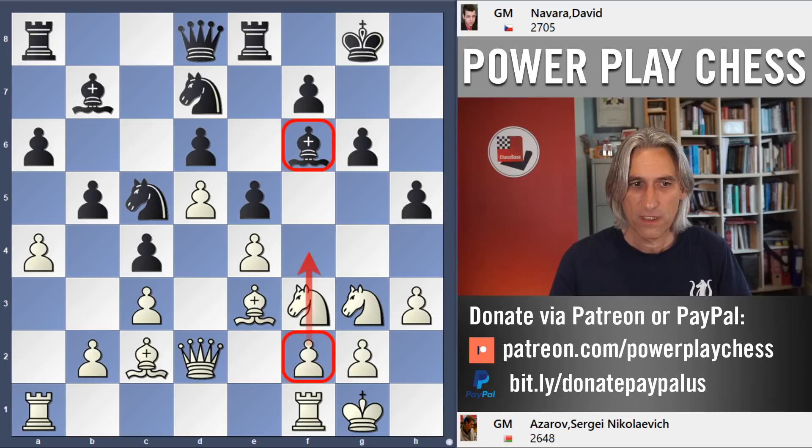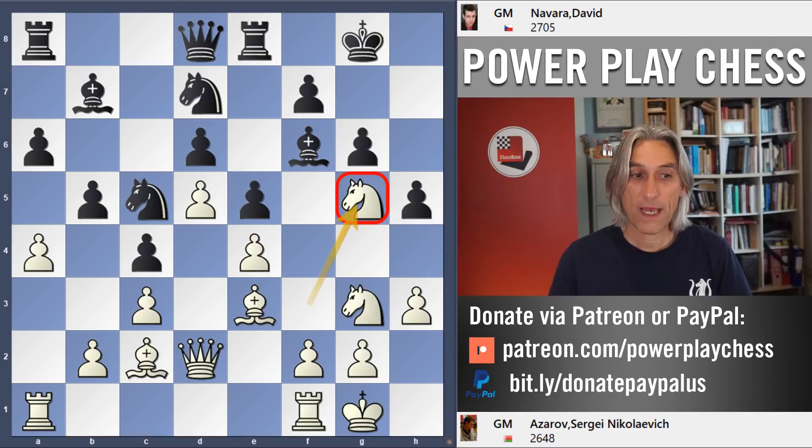And now bishop f6 — this is directed against the pawn push f4. The bishop comes around and opens the line for the rook, so you have to imagine that white is going for f4; in that case the rook will be nicely placed and the bishop nicely placed as well. So knight g5 — absolutely typical, white occupies this square and is looking to get in the pawn break f4.